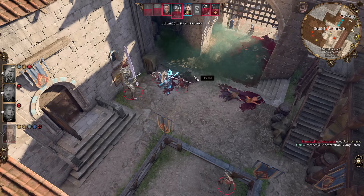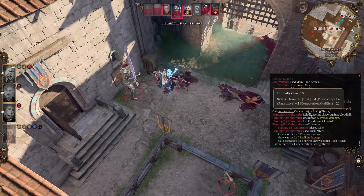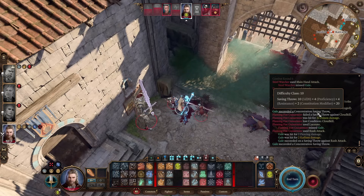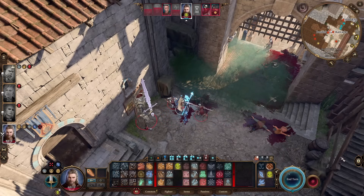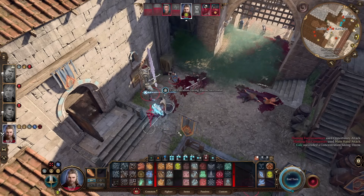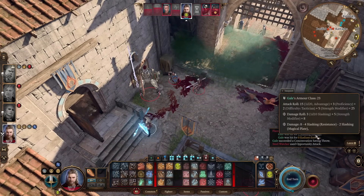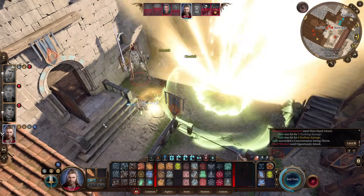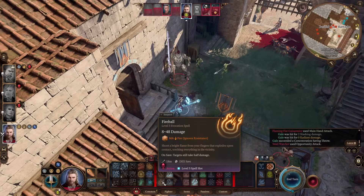Concentration saving throws succeed easily because concentration scales with damage taken, and we're taking very low damage. By picking fighter we add our Constitution modifier plus proficiency plus resistance to concentration saves - it's almost impossible to break our concentration with this build, no matter what you're concentrating on. You can even provoke opportunity attacks and still hold concentration. The damage calculation example: an enemy hits for 1d10 plus 5 strength, but we have resistance so it's halved, then minus 2 from our armor. That's how you play this wizard - keep repositioning Cloud Kill or use Fireballs as needed.